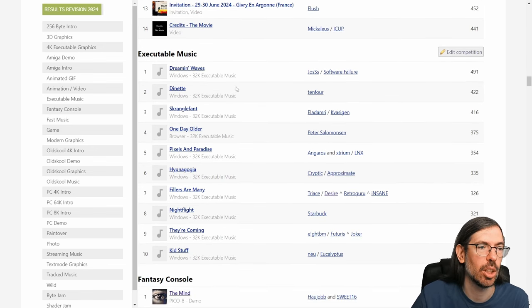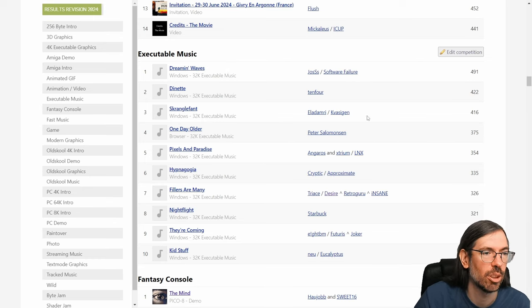The Executable Music competition was won by Joss with Dreaming Waves, Joss of Software Failure. 2nd place to 10-4. 3rd place to Aladmrir, and a lot of other people also participating.